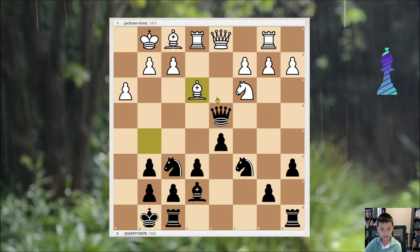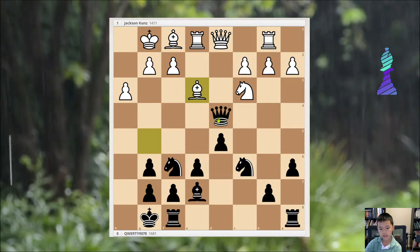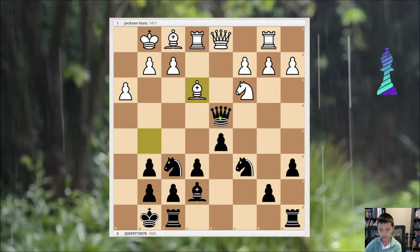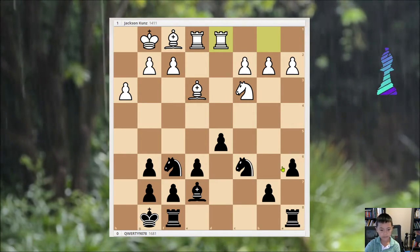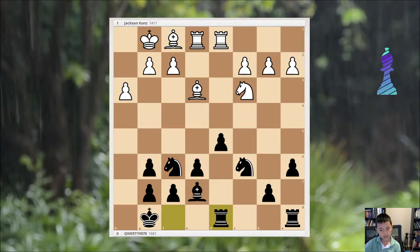And then e3. Here he kind of let me get a fork — well, it wasn't really a fork. But after Queen takes d1, Rook b takes d1, then Rook fd8. Wait — actually he didn't let me get the fork.